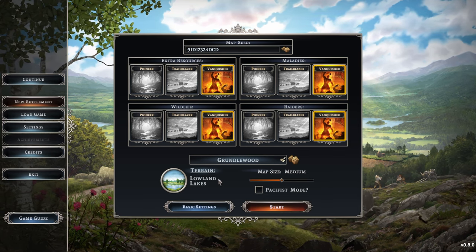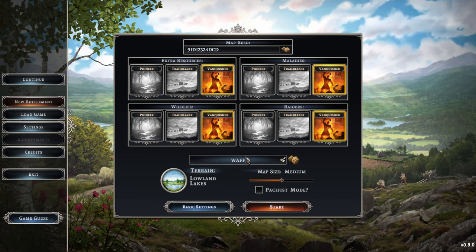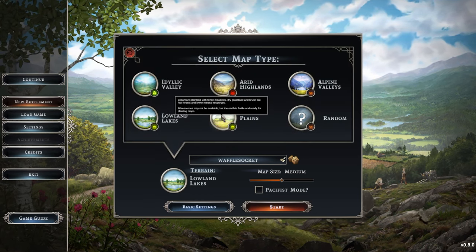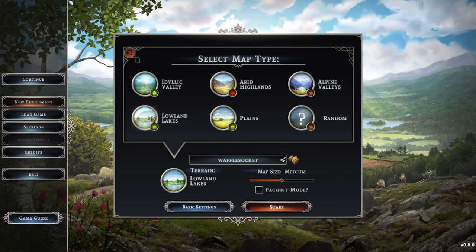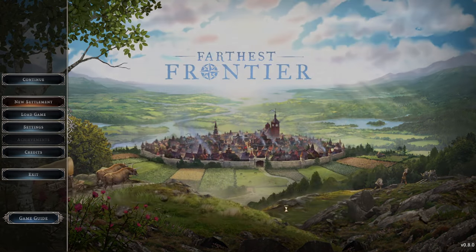Map size we're keeping on medium, and let's see if we get Waffle Socket — I actually do like that one. Waffle Socket is what we call our colony. For the map, we're not ready for the hardest ones just yet, so let's go with something a little easier — lowland lakes — and off we go.